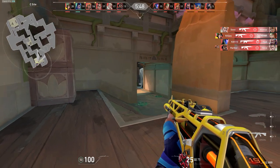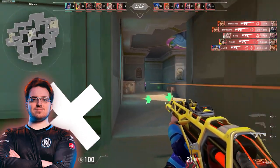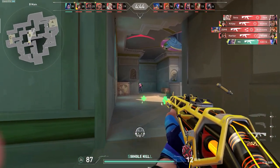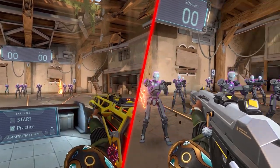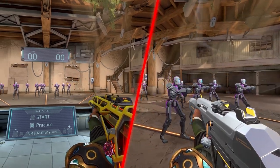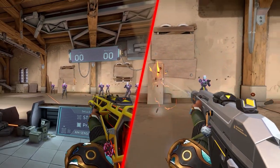Number 7: Some time ago, Riot added the ability to zoom in parts of the crosshair separately from each other, so now you don't need to set 4x3 resolution to make such a crosshair. And even more, you can make it just as slightly blurry by turning on inner lines. Number 8: This crosshair is associated with Yay. It is also a fairly versatile crosshair and suitable for all guns. It is convenient to tap with it and spray is quite comfortable as well. It is not too large, but it is noticeable and not getting lost.